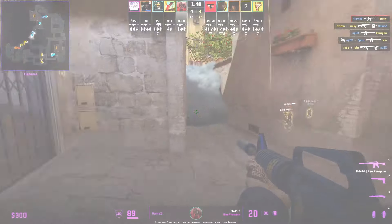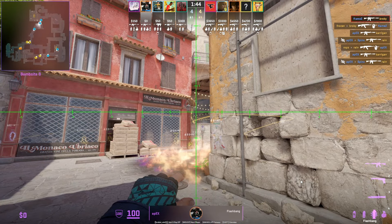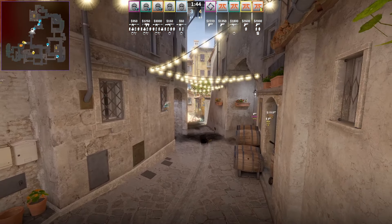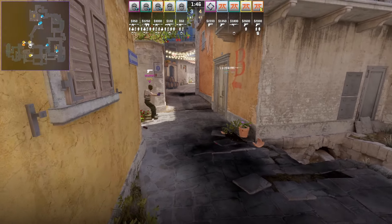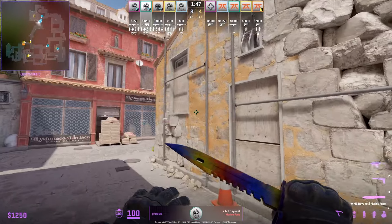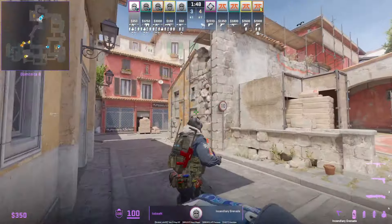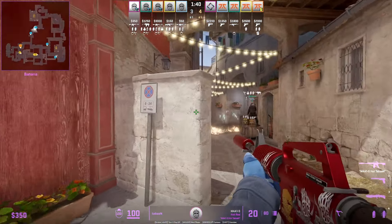Stare, the third B player with the worst spawn, throws the 146 banana flash, makes his way over with an HE nade ready in case Down went down early. He nades deep because T's were retaking into B with that flash, but Down took care of it. Vitality run the same tactic as Astralis. Flamesy with the best spawn runs down — Apex throws the same flash Astralis was using, paired with a deep banana smoke from T2 spawn thrown by Zywoo, and someone also throws the 146 banana flash.